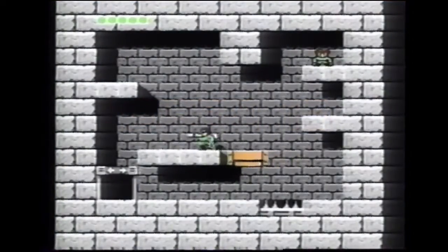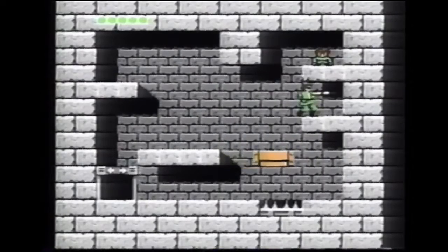Enter the first doorway in this neutral area. Grab the man in this room to get an extra life.